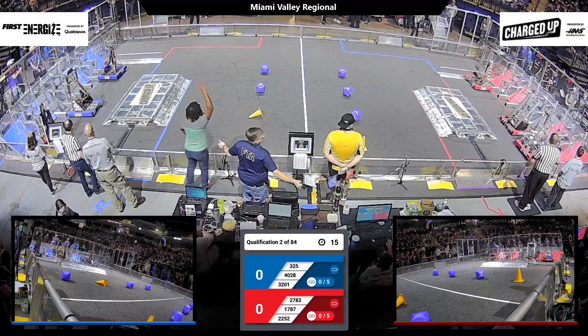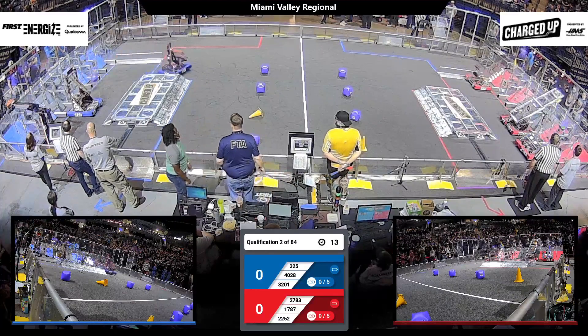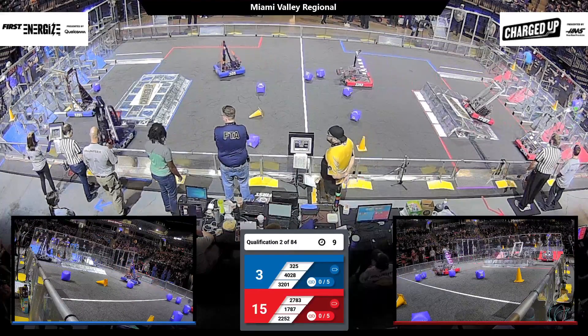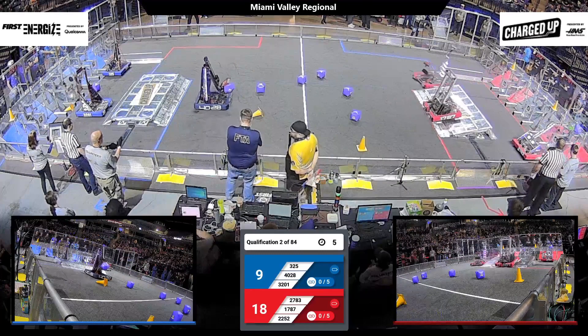Behind the lines in 3, 2, 1, go! And here we go, folks. 325 is the first to move away and out of their community, earning three points for the Blue Alliance right off the bat.